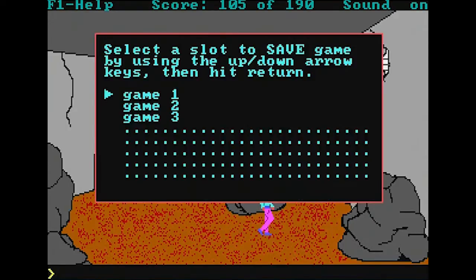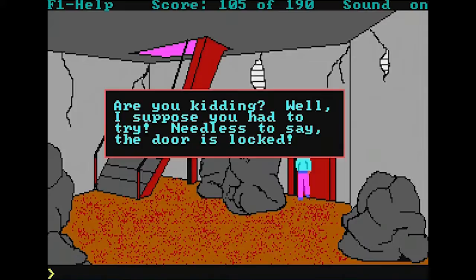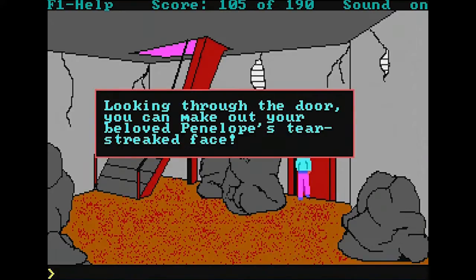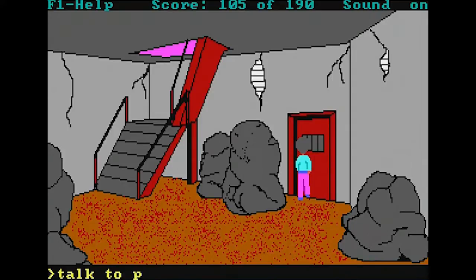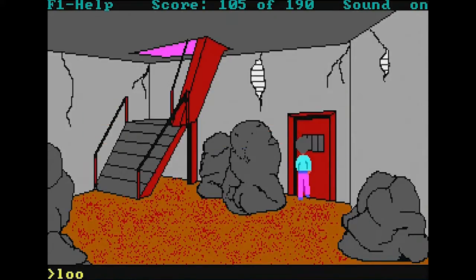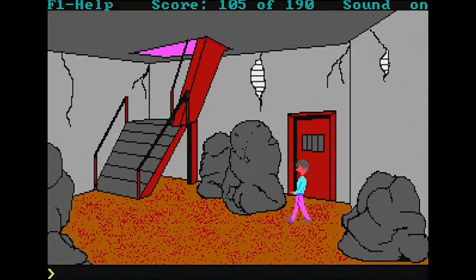There's a door over here — save the game so we can always restore. 'Are you kidding? The door is locked.' Look in door — looking through it we can make out our beloved Penelope's tear-streaked face. Talk to — boy, that was fast! We've only been playing for about 15 minutes and we found Penelope. Penelope, alas, can't speak since she's gagged. You are below the house now; the walls appear to be partly hewn out of rock, and to the right is a large, extremely heavy-looking door with the muffled sounds of sobbing.